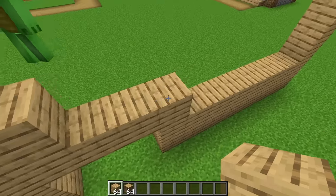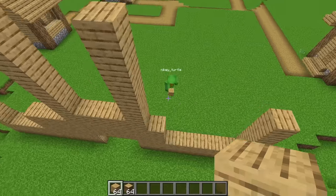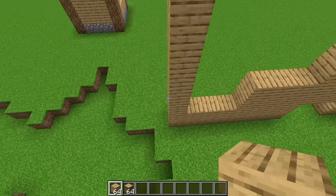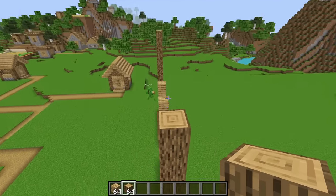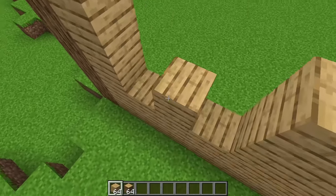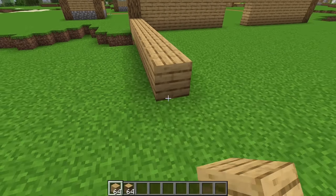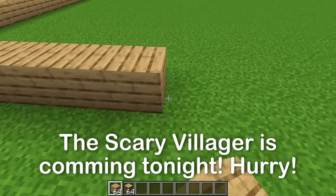Wow, it's really big. Yeah, it feels safe. The bigger it is, the safer. The Scary Villager is really dangerous. This is our last line of defense. What do you think, Mikey? Man, this is huge! Totally! Do you think this is wide enough? Oh, yeah! Alright, let's do this together! Quickly! We don't have time to mess around! Let's focus!